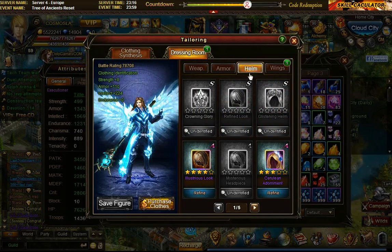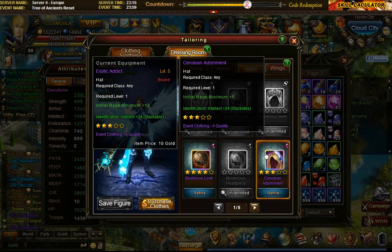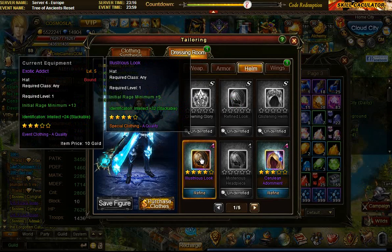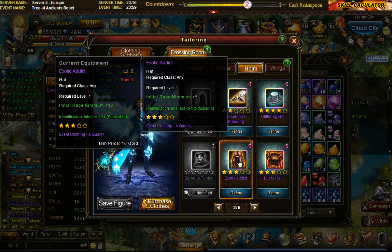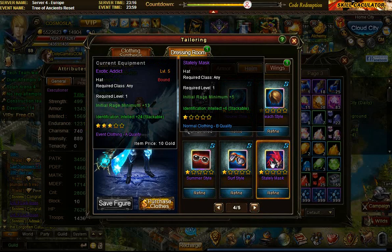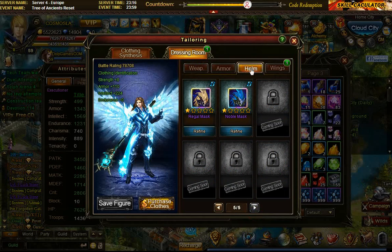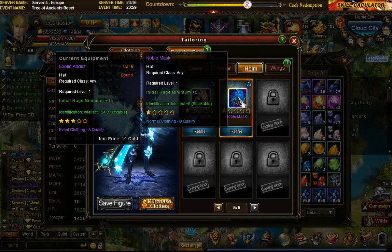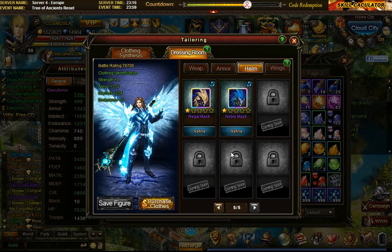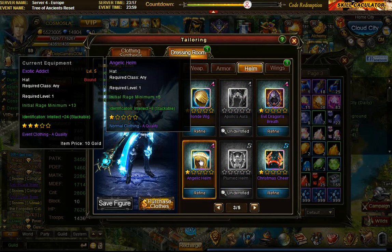For me, first you should do the helms, because they give intelligence. If I hold my mouse over these, you see identification gives intellect: plus 24 on this one, plus 32 on another, plus 5 regen and 24 intellect here, 32 here, 16 here. The lower grades are cheaper and have a higher success rate — D's and C's have around 60% success rate — but you also get comparatively very little benefit.